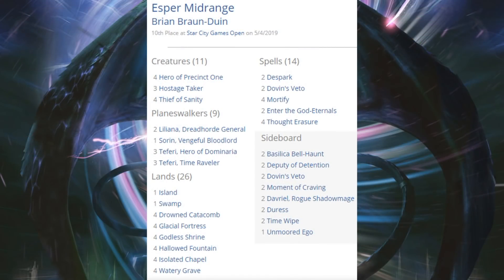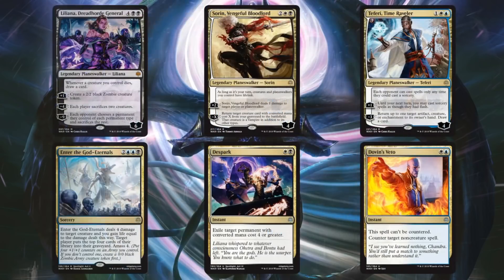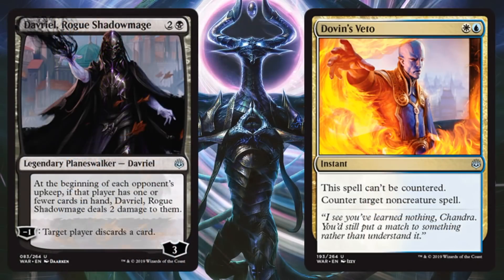Tenth place was Esper Midrange, another deck that looked pretty good going into this weekend. There are a lot of new cards in this one — it really feels like a War of the Spark build-around deck. New cards include Liliana Dreadhorde General, Sorin Vengeful Bloodlord, Teferi Time Raveler, Enter the God-Eternals, DeSpark, and Dovin's Veto. The sideboard features Davriel Rogue Shadowmage and two more copies of Dovin's Veto.